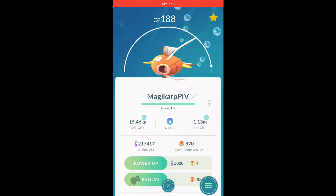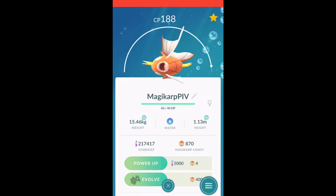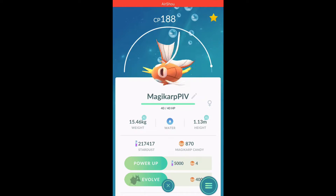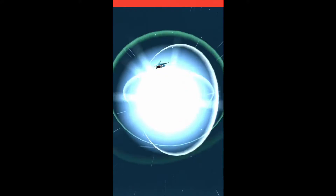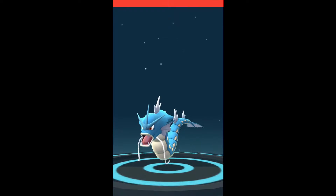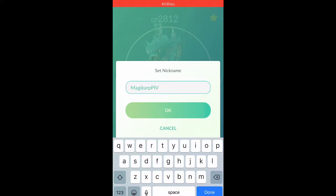Gyarados wants Bite and Outrage. Gyarados can't learn Hydro Pump anymore — that's sad, because Bite and Hydro Pump is a beastly combo. And if it could learn Dragon Breath with Hydro Pump, you'd have one hell of a Gyarados. For offense we want Bite and Outrage; for defense, Dragon Tail and Outrage. We got Dragon Tail and Outrage — that's actually a good defensive Gyarados.